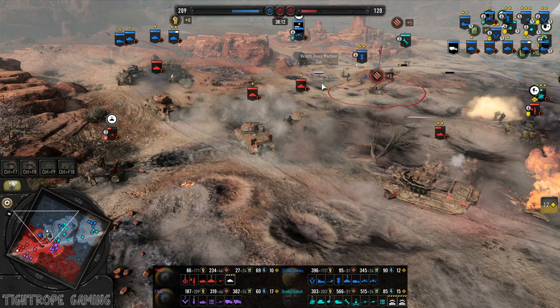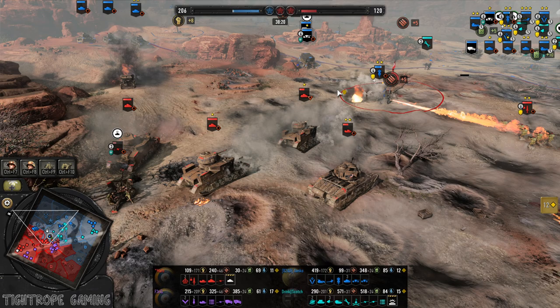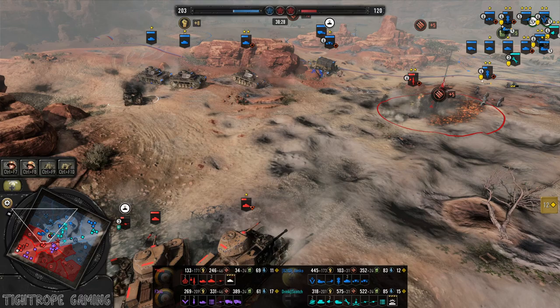Four Panzer IIIs now going after the AT gun. The Grants are coming in. 88's in a great position for this fight, but might be fighting off more than he can chew — he needs some off-maps on this 88. When he has vision, the commander's heading up that way. Engine crit on one of the Grants. One of the Panzer IIIs went down.